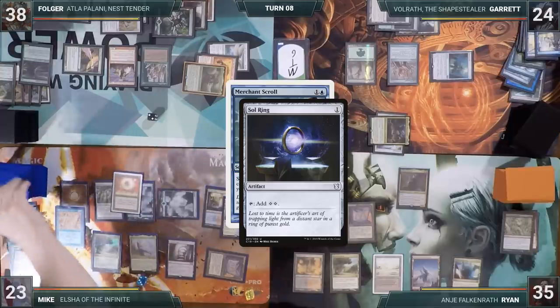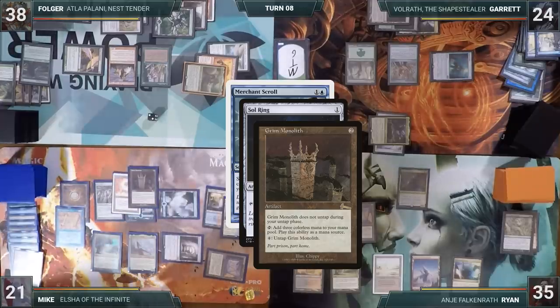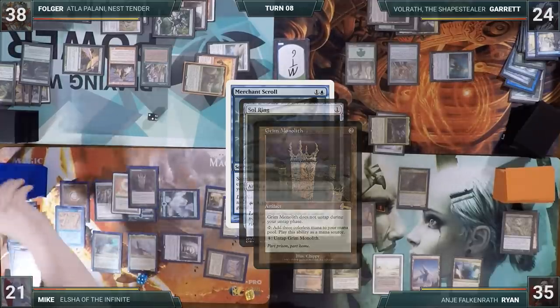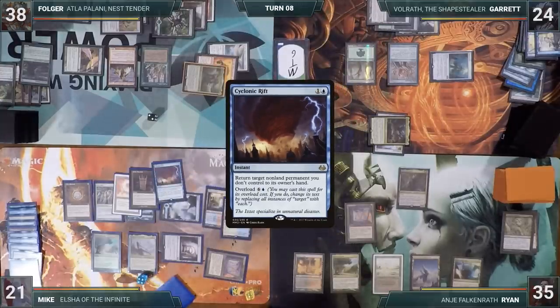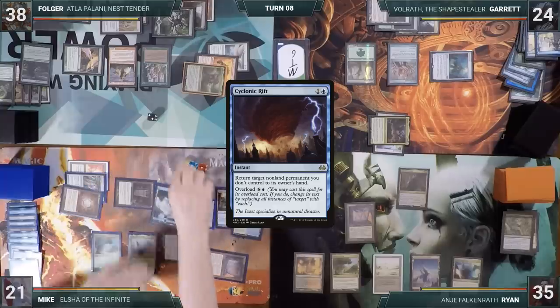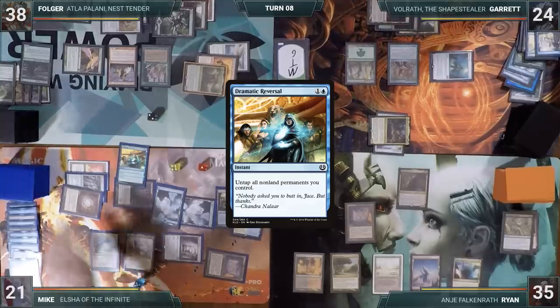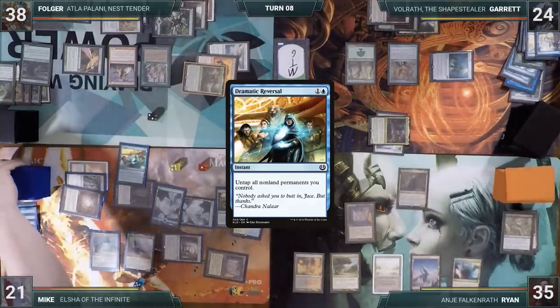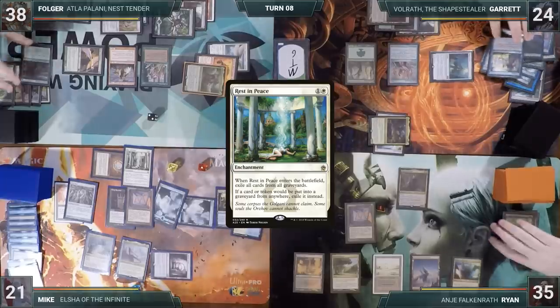After the stack resolves, Mike searches up a Cyclonic Rift. He looks at the top of his library through Elsha and really likes what he sees, so he taps a bunch of his rocks to float mana and casts Dramatic Reversal off the top. Reversal resolves and he untaps. He then casts Rest in Peace — everyone groans, especially Garrett and Ryan. It resolves and everyone exiles their graveyards. Mike passes.